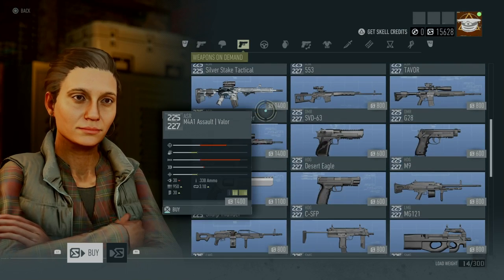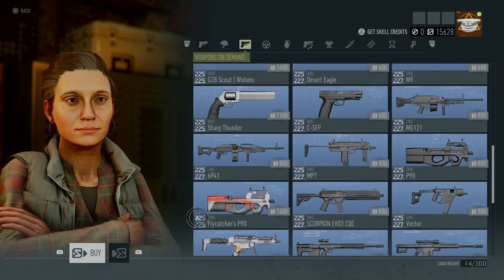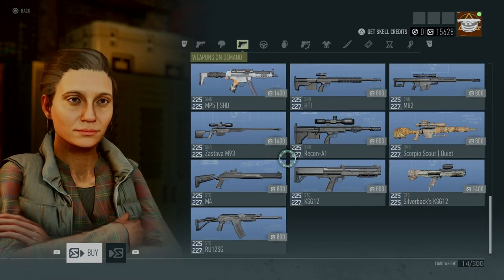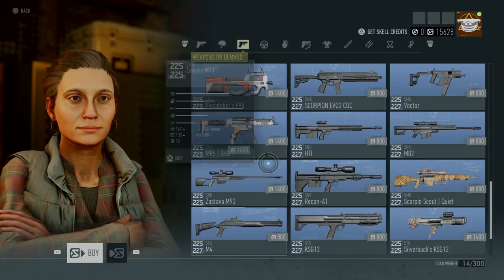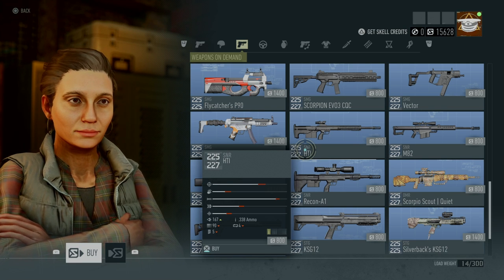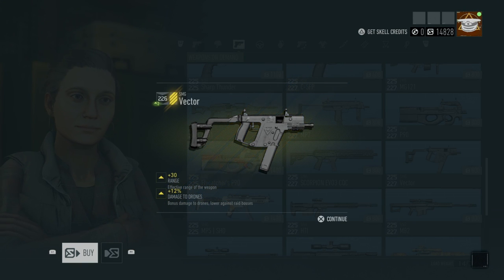Another way is your weapons on demand. These are blueprints you find around the world, or if you don't feel like playing the game too much, you can just buy blueprints outright with your ghost credits, and you'll be able to increase your gear score that way as well. There will be items that have, like, 225 out of 225 — those are your signature weapons. For example, this HTI has a range of 225 to 227 — those are the two gear scores it can be crafted from. I'm going to go ahead and craft a Vector SMG — I got a 226 Vector with range and damage to drones, which is awesome.